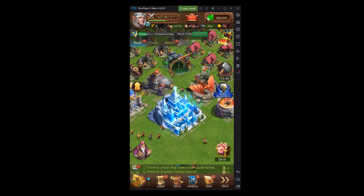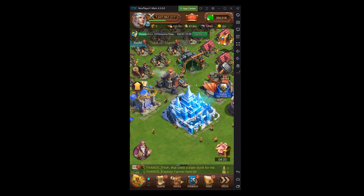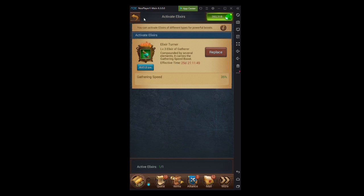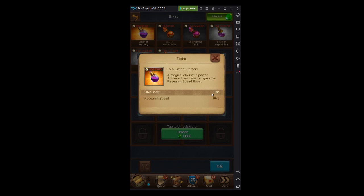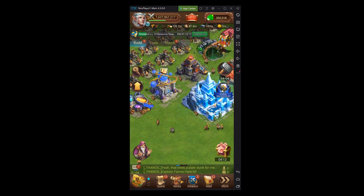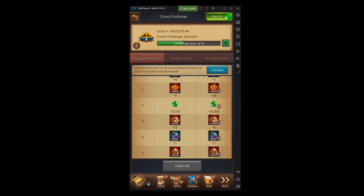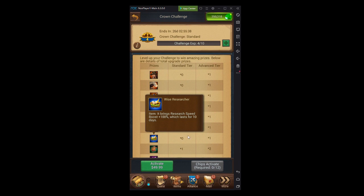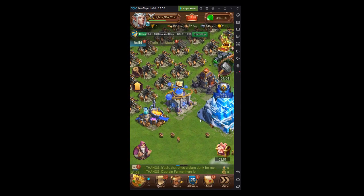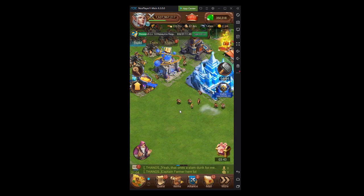With level 9 crystals and all the skins, you could potentially reach around 2,200% research speed. On top of that, a Research Elixir level 6 gives another 96%, the Scholar of Serenity title gives 25%, and some events give a temporary 100% research speed boost — though that just adds 100% to your existing total rather than doubling it. Items from the auction house can also boost research speed.